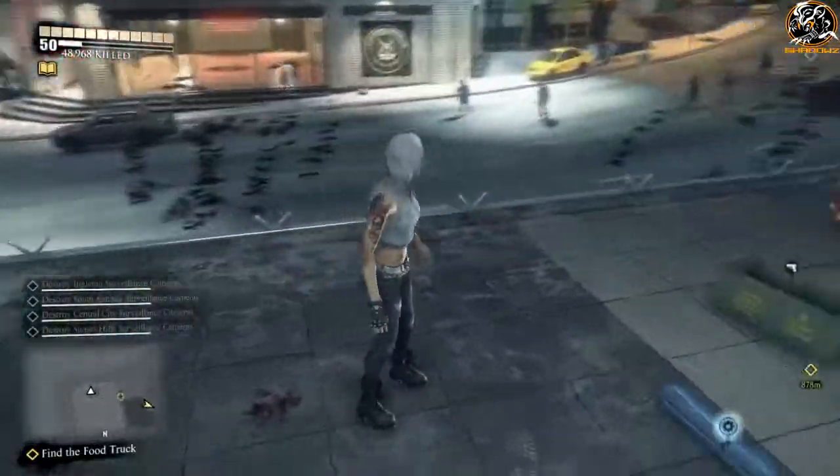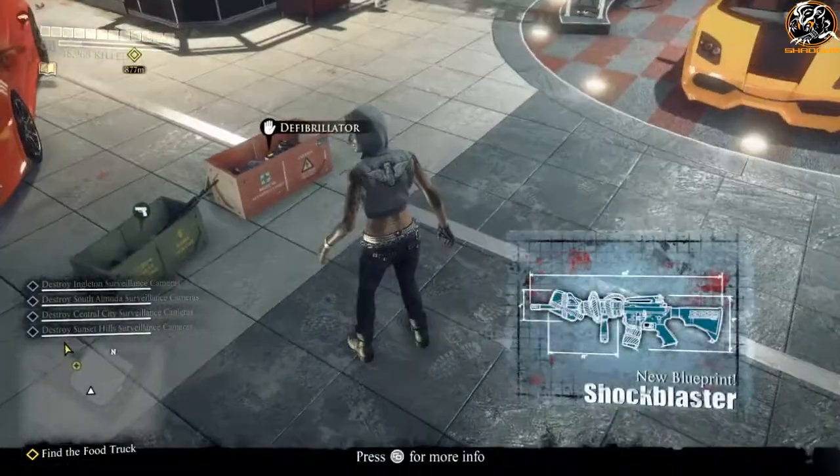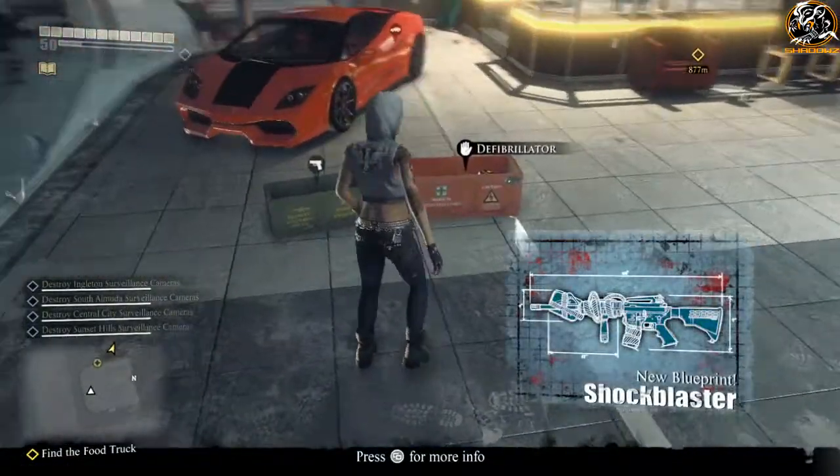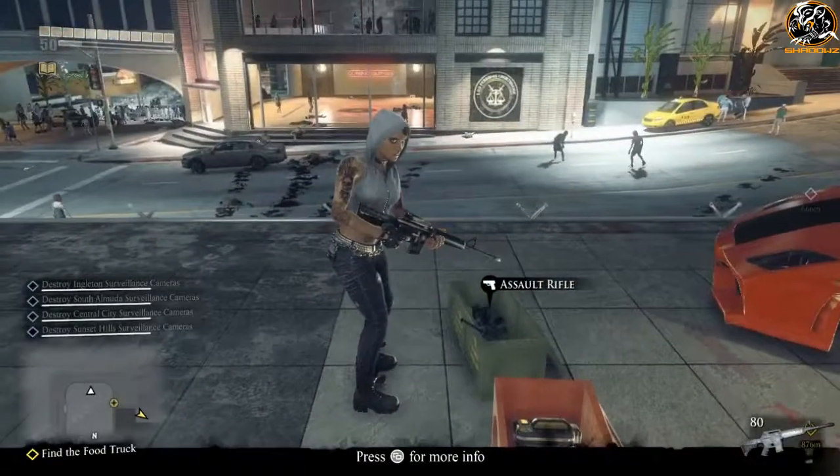The blueprint is located all the way in the bottom left of Central City, very very close to the rear exit. It's actually inside the sports car shop, as you can see featured on the corner of the road.